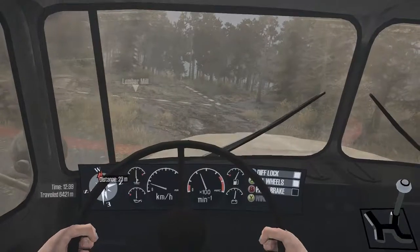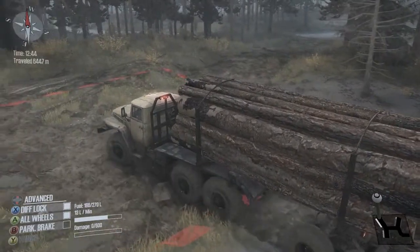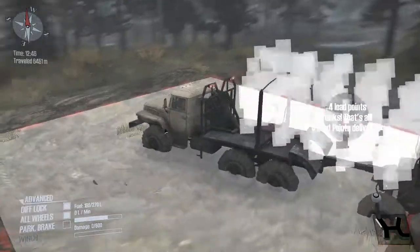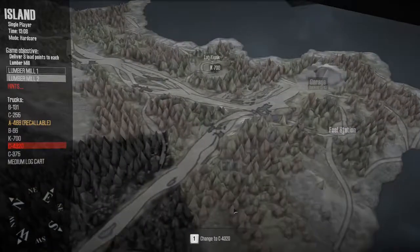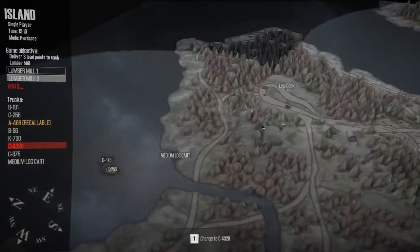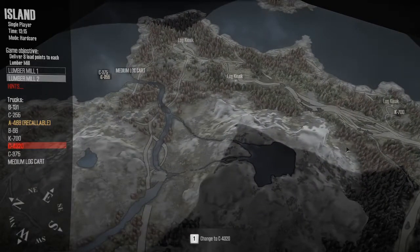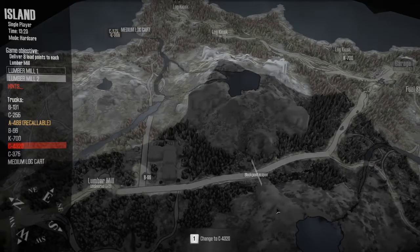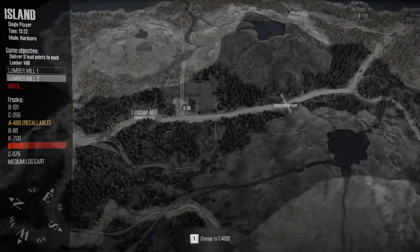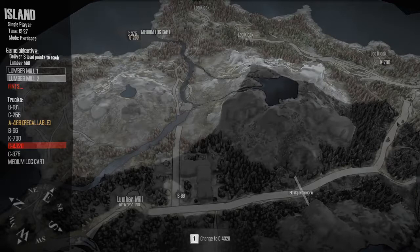The sweet sweet lumber mill — I believe this is the last four points out of eight for this mill. All right guys, that is where I'm gonna end today's episode. I got this lumber mill filled up to eight. The next mission is to come back to this kiosk with the K700 and fill up two runs, then head to the next one. Getting there is going to be a little more interesting — I think I might have to take the long way, go all the way around through here back up to this lumber mill, so it'll be a two-tripper. Hey guys, if you like this video hit that like button — it helps me out a bunch. I appreciate you hanging out with me, and I will talk to you guys next time.